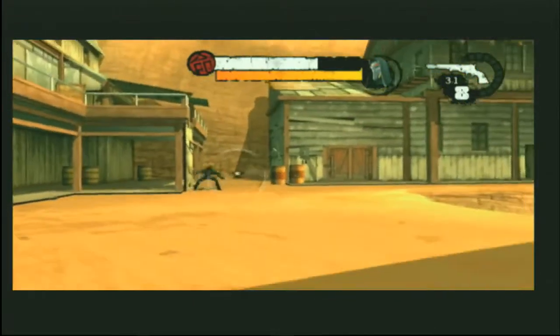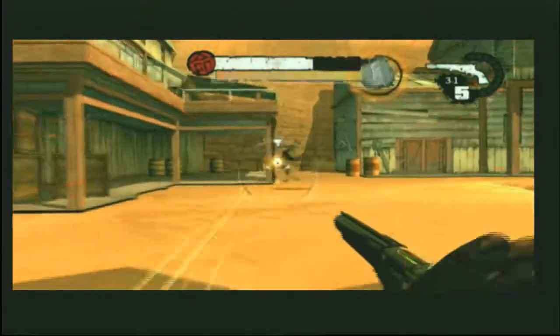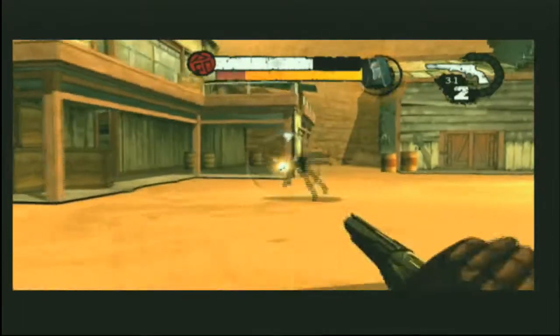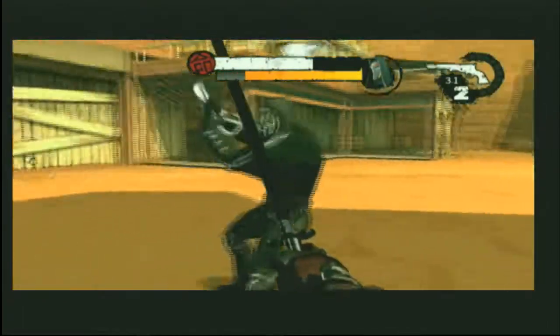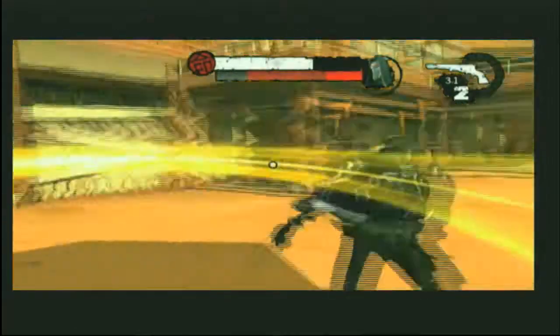Here comes a second type. This guy is our support version — a ninja with an automatic pistol. He also has a claw in his hand, so he's quite effective at short range. So we have short-range and long-range ninjas for you.